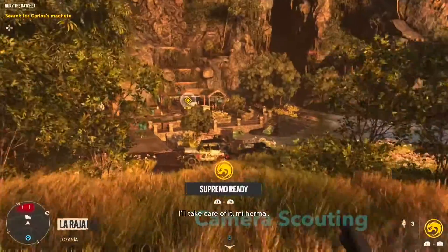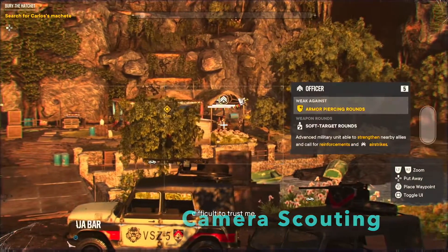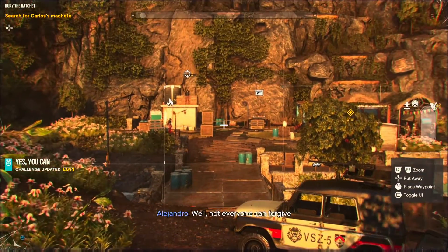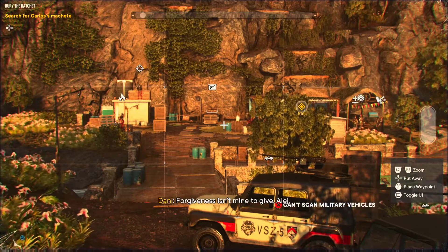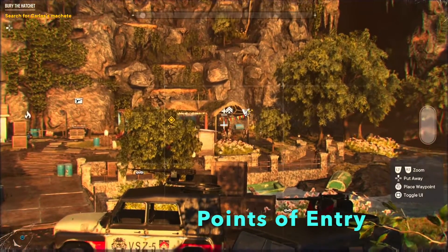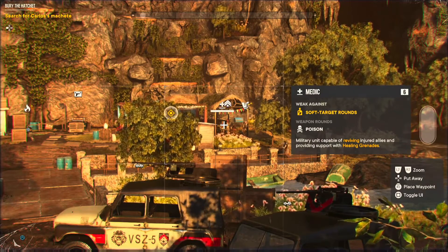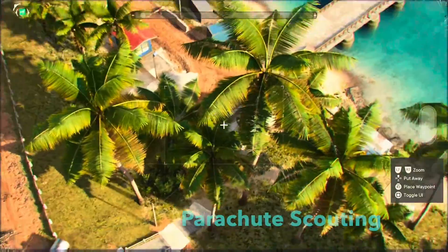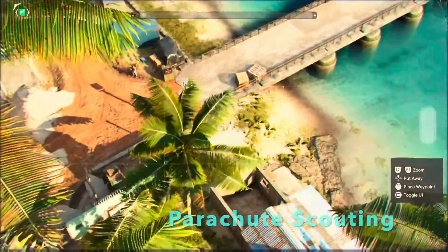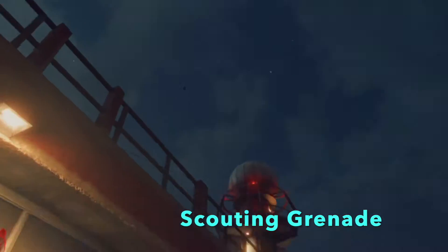Moving into scouting, starting with camera scouting — that's up on the d-pad. Get to some high ground, see where your enemies are, make a game plan. When scouting, look for points of entry: tall grass to stealth into or go loud over a bridge. You can also camera scout while parachuting to get a sense of where people are. I also love scouting grenades — I carry them all the time. They save a ton of time.